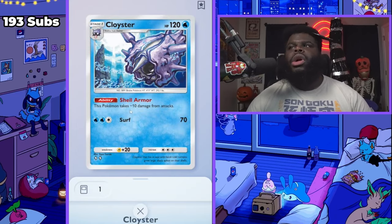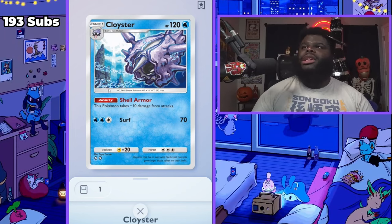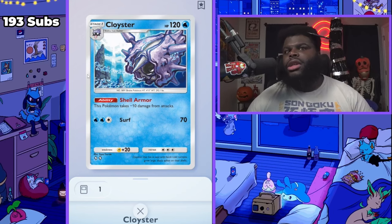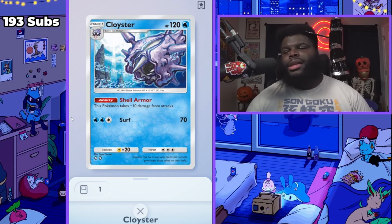Cloyster has Shell Armor — it does 70 damage with Surf but takes minus 10 damage from attacks, which is handy especially because it's a Stage 2 Pokémon with 120 health. This thing is a wall. You don't even have to put energy points on it; you just want to stall as long as you can so you can build up your Frogadier into Greninja and then throw in Omastar. We do have Misty in the deck so we can try to ramp up.